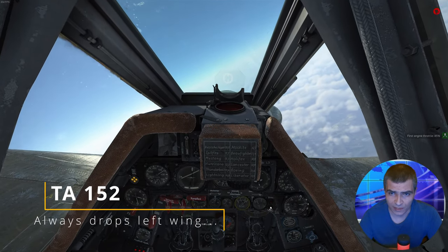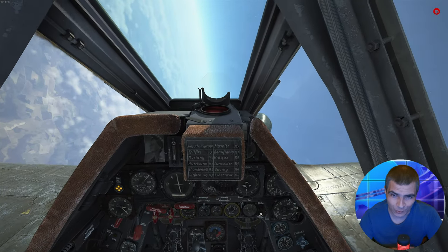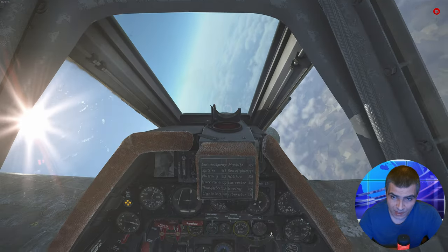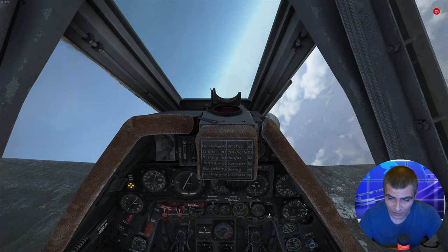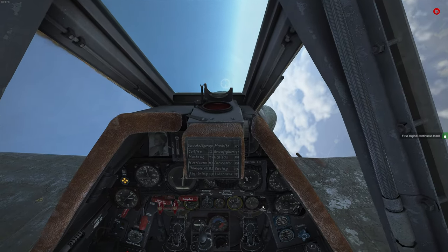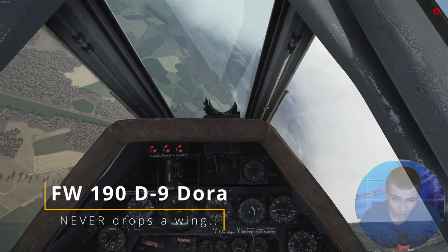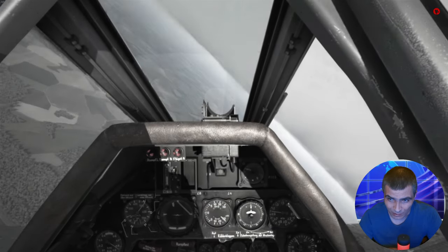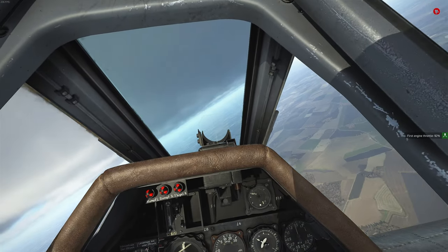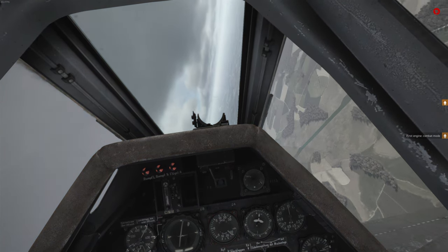In flight, the TA-152 likes to drop the left wing if you pull too hard. By too hard I mean it sometimes feels like it happens when I'm halfway to the maximum — it happens way before you start blacking out due to G's most of the time. The TA-152 has a maximum load factor of 8.5 G's while the Dora has 11.